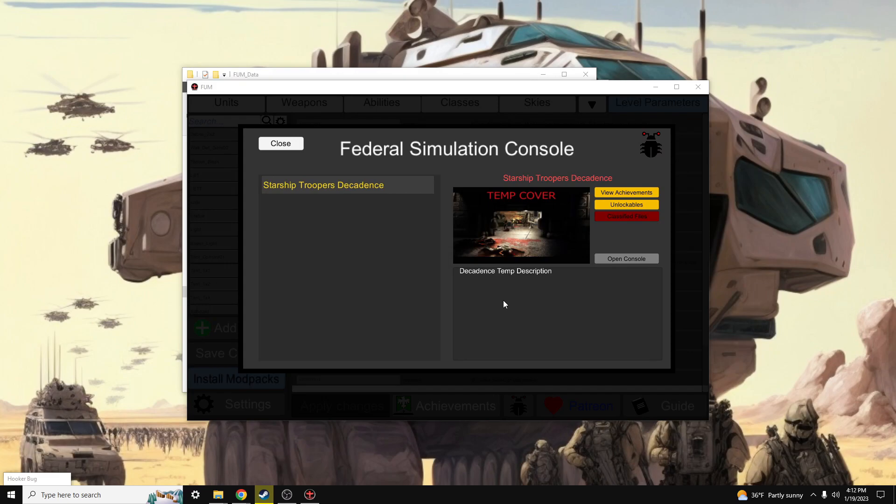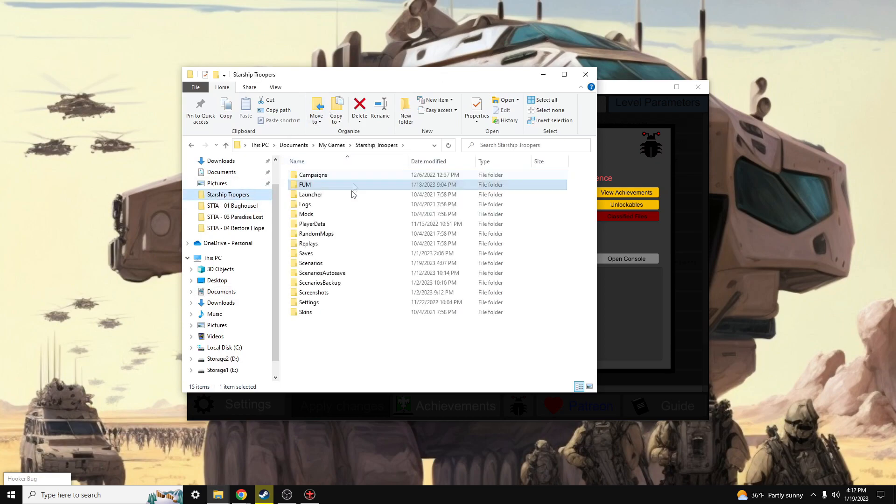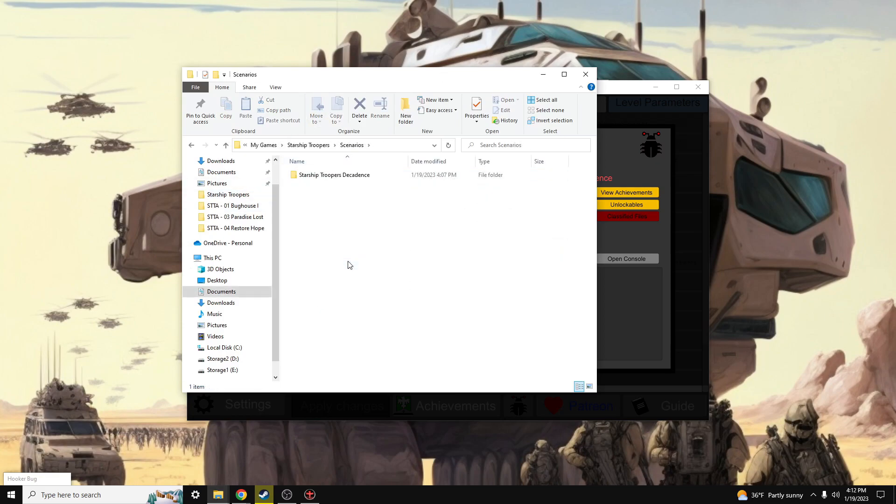We have everything here — the scenario is installed, and by the way, it has automatically placed the scenario folder inside of our My Games folder. We are fully set to launch Starship Troopers and check out this new scenario fully powered with this new FUM update.